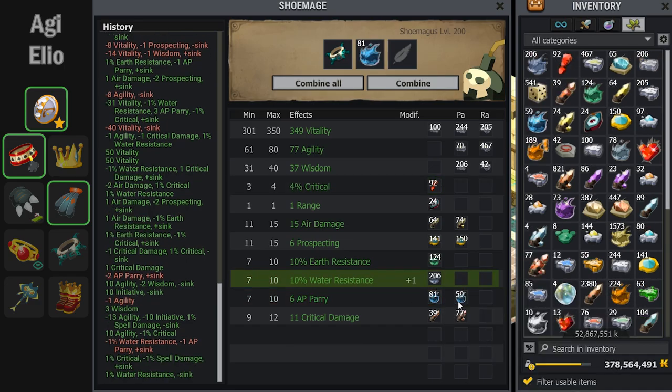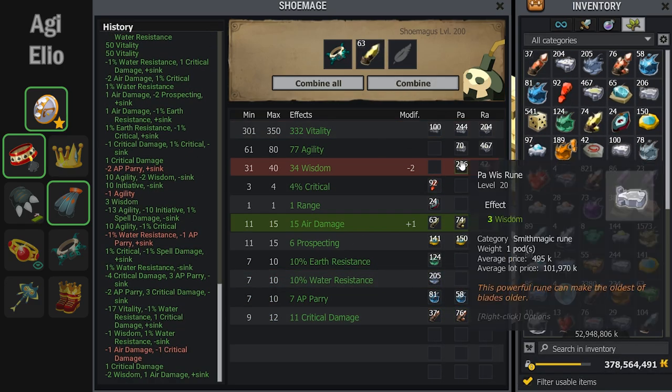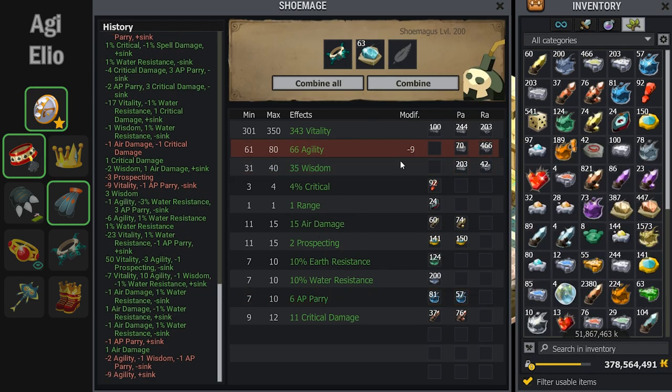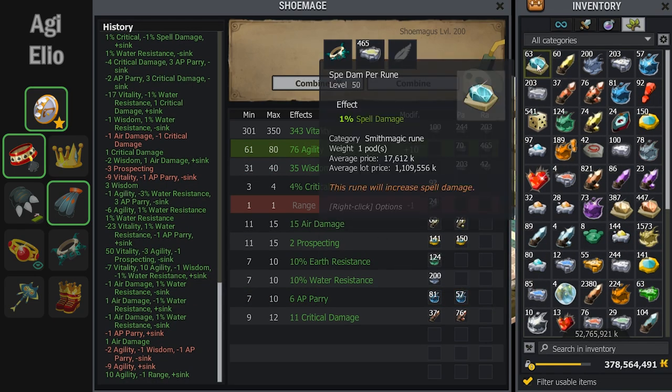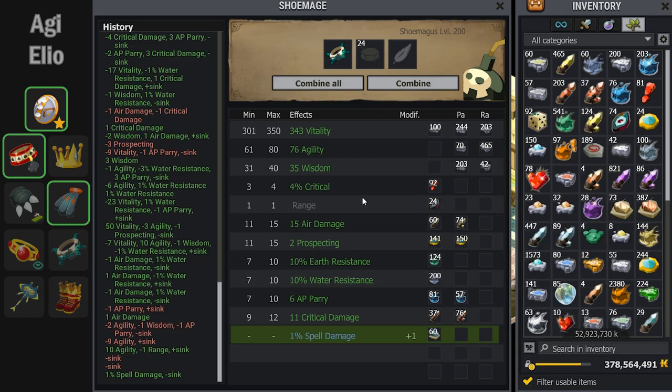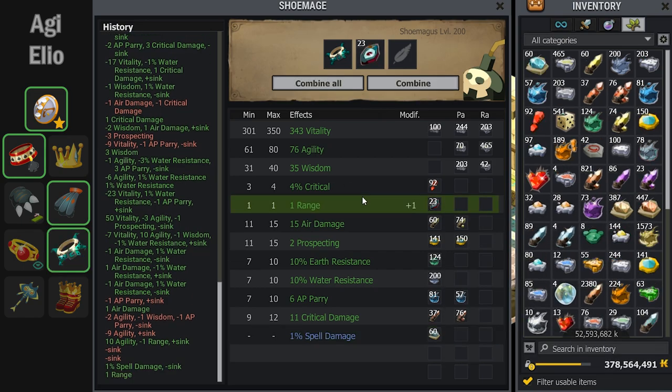For this Bluster belt, I also decided to put 1% spell damage on it. The reason I decided spell damage and not ranged damage is because I want to have the opportunity to swap this set around for future characters. Here I get 1% spell, the range crits back, and we can move on to the next item.